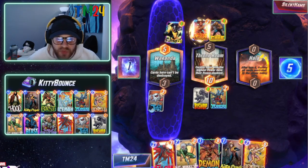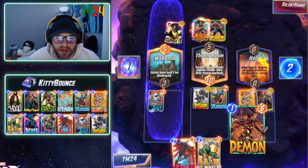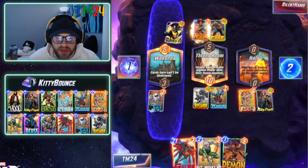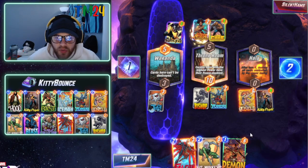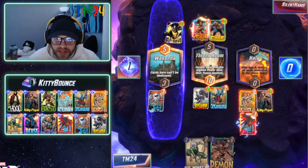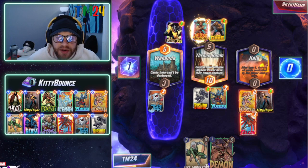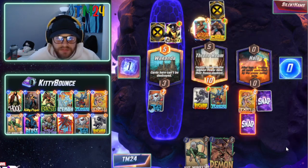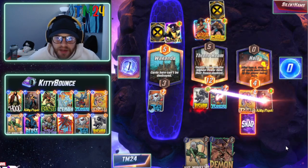We hit Angela, which is really nice as well. We're going to hold the Demon and instead play Falcon, because Falcon will bring Yondu back to our hand — that'll allow us to have an even bigger turn six with our Hit Monkey. Angela comes down and she's going to start getting buffed right now.